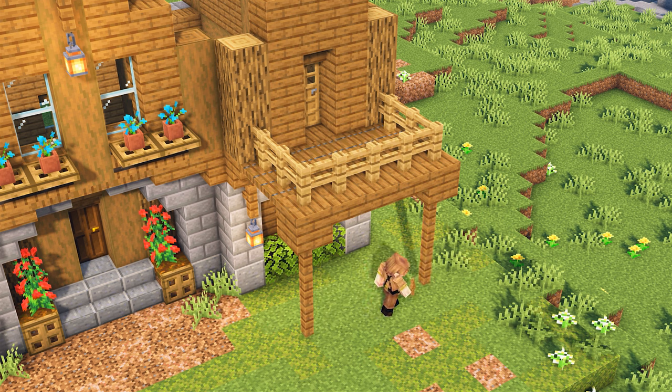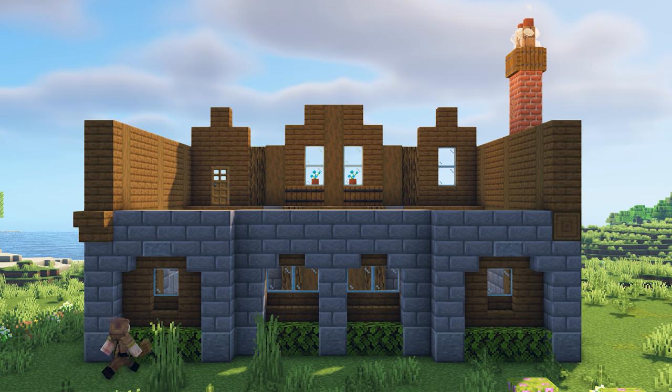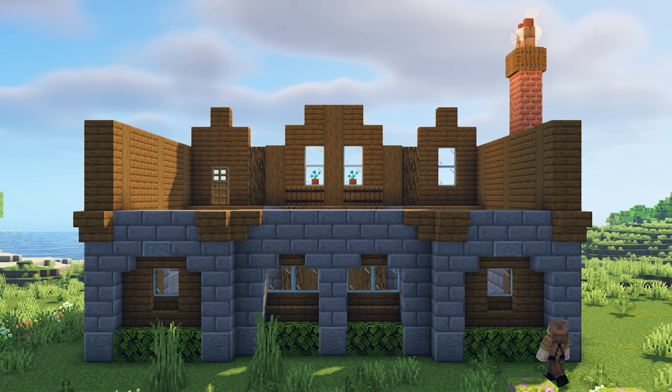Place three spruce fences underneath both of the planks. Underneath those, add an andesite wall to connect the balcony to the ground. Head to the back of the house so that we can build up the same wall design. The only difference with this side is that there's going to be two windows instead of a balcony, so follow along with me and let's build it up.